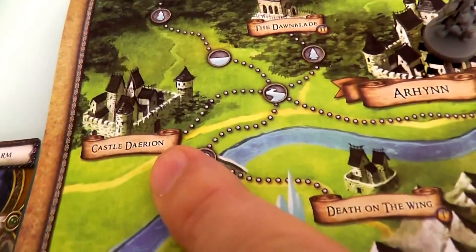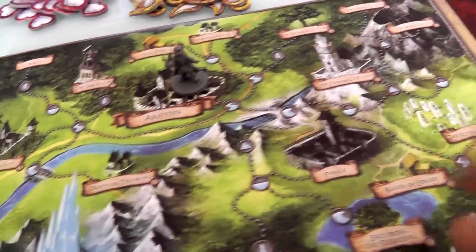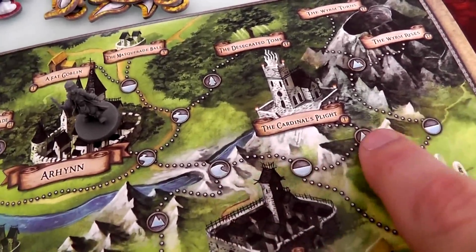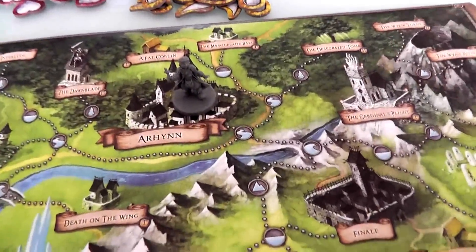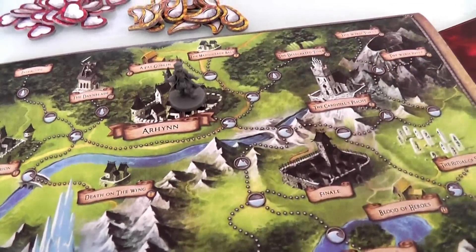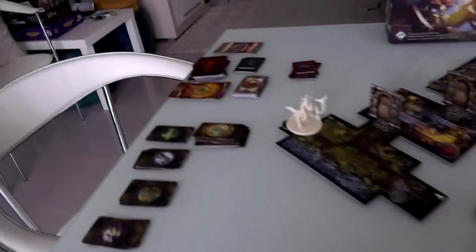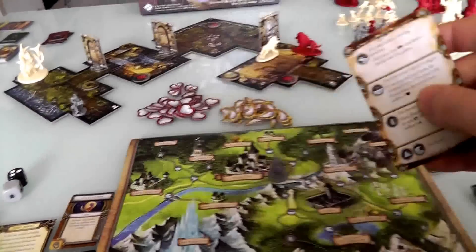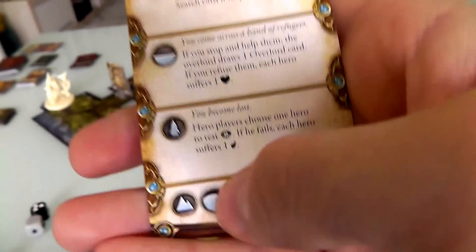We've leveled up, bought our stuff, and chosen Castle Darien as our next quest — it could have been Fat Goblin or Cardinal's Plight, which would have taken us through four spaces on the map, but Castle Darien only takes two. We travel to our next quest, and the Overlord draws a travel card to see what befalls us on the way to Castle Darien.